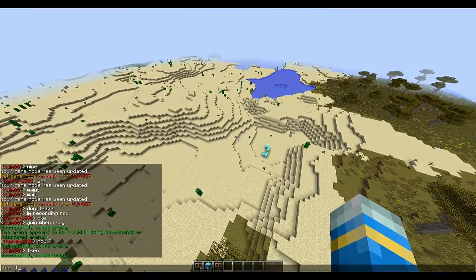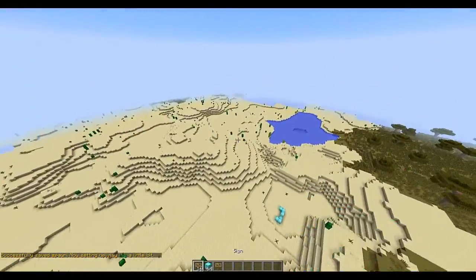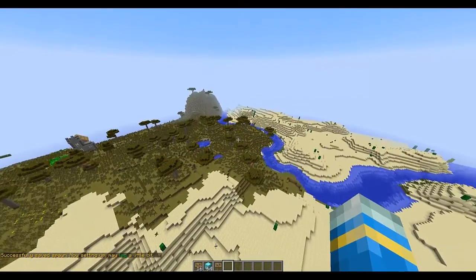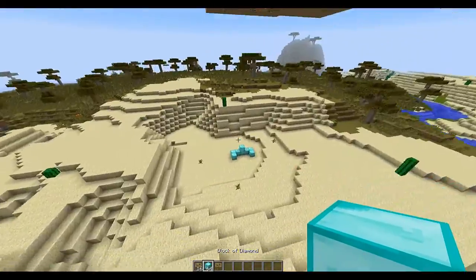It wipes out blocks, so do cm set up 2 and it will build it. If you've got a house in the way it will be gone, or have a massive chunk taken out of it, so make sure it's up in the air or away from builds. And here we go — look at all the colors!